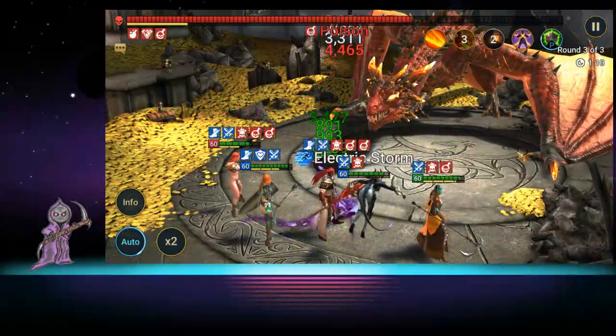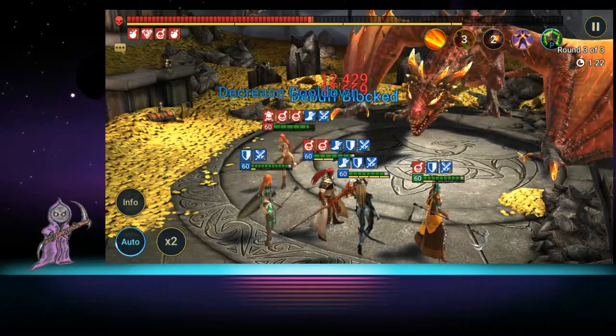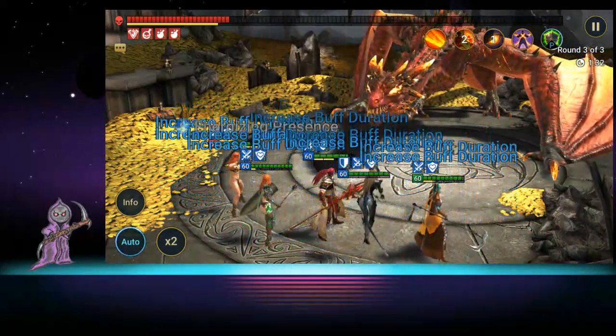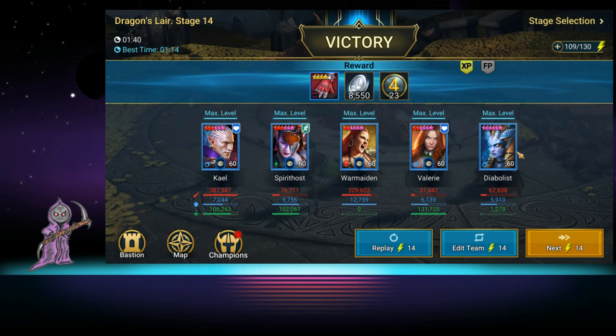I want to show the starting five because I'm not just showing them because they're kind of good — I'm showing them because they beat dungeons. This is a perfect example: just get them into better gear, get Kael stronger, Warmaiden a little stronger, get everyone faster and a little more defensive on Spirit Host and Valerie, and you've got a winning dragon team. Up until about stage 15 with my current team you won't see that shield much. For Diabolus, the best gear would probably be a regen set so she can heal, since life steal won't work well here as you're not AoEing the dragon. Speed is still her number one stat priority.